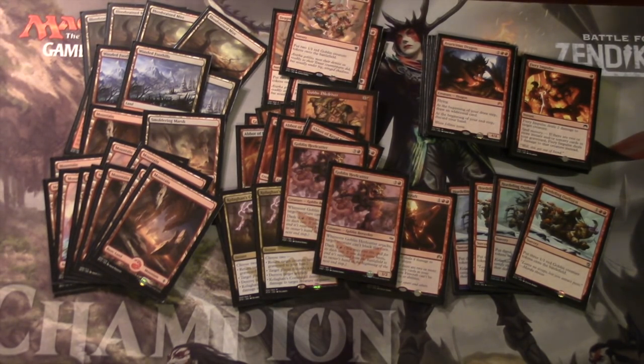For this deck, Kolaghan's Command is at the higher end of your curve, so when you have something like Wooded Foothills you can get the Marsh when you need to play it. I haven't fully worked out the correct sequencing, but this is not like a mono-red or a typical Goblin Rabblemaster deck where you just play your goblins and attack. There are many avenues to deal a tremendous amount of damage and win.